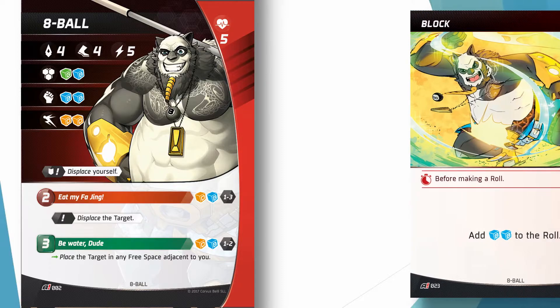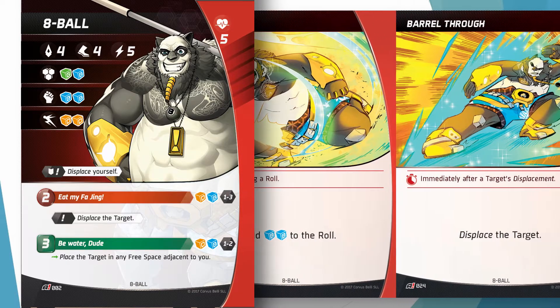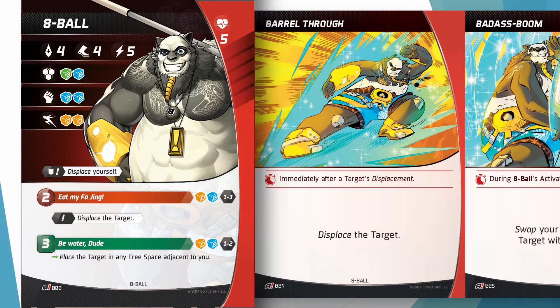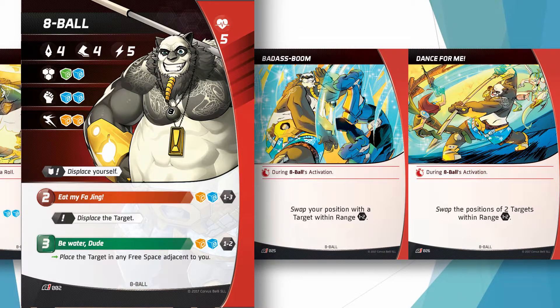Looking at 8-Ball's tactics cards: Block, which is like Tsuchido but probably better, is going to be very good on this team since three-quarters of the characters can use block results in their respective switches — and blue dice are always welcome. Barrel Through is a good card for 8-Ball, Gata, and Musashi as they all have displacements; 8-Ball especially benefits since it's usable on himself or on a target he displaces, whereas Gata and Musashi only displace themselves. Badass Boom and Dance for Me are both very good cards for position manipulation, and since they target rather than ally or enemy specifically, this gives you a lot of versatility. The best thing is they don't require a roll — you play the tactic and unless it gets countered, it just happens. Reliability is a wonderful thing.